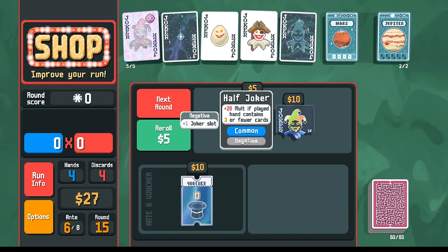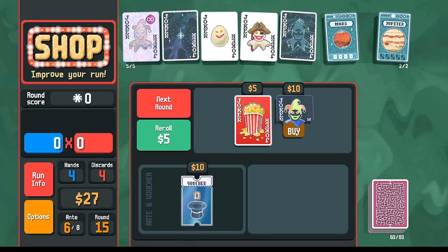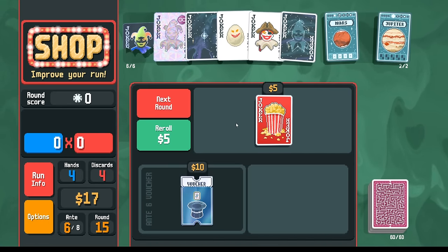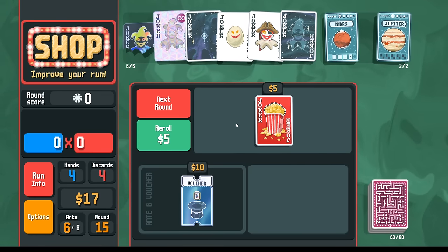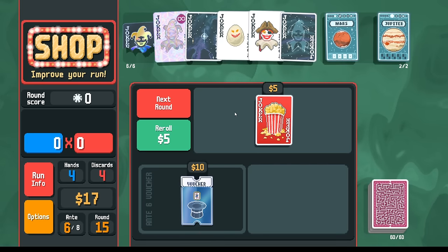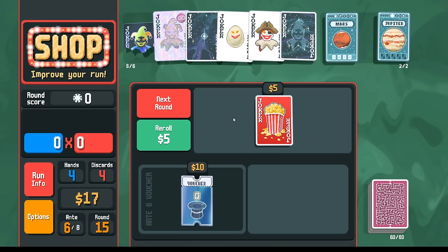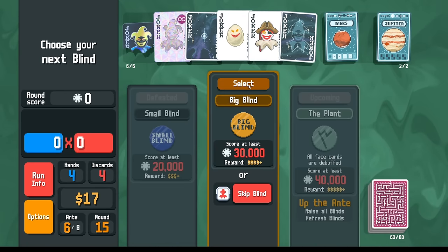This negative half joker — this is probably worse if we just play three cards instead of five cards. I'll try it, but I'm pretty sure this is just worse. It also cost me 10 bucks, so this is exactly that situation — even though a negative doesn't take up a joker slot, it doesn't guarantee that it helps you. The money you could spend on re-rolling could go toward a random planet card or something like that. But I'm going to take it just to try it.